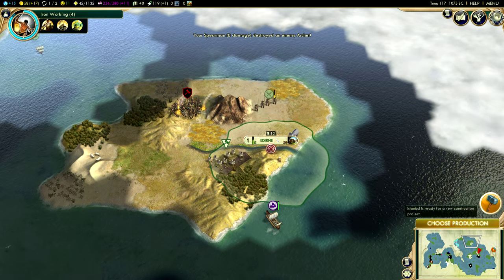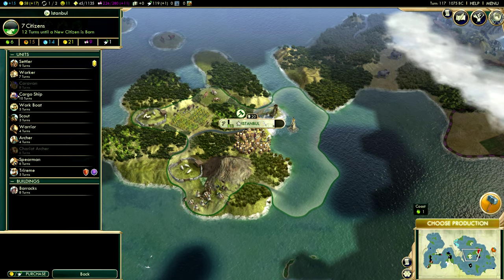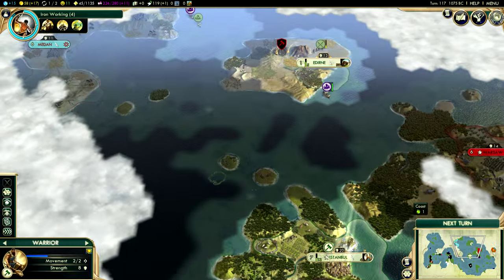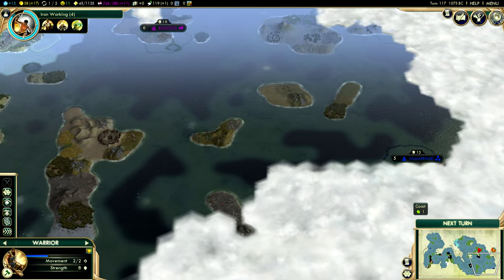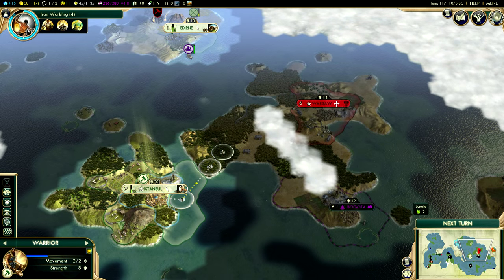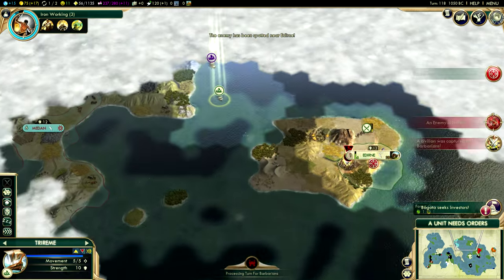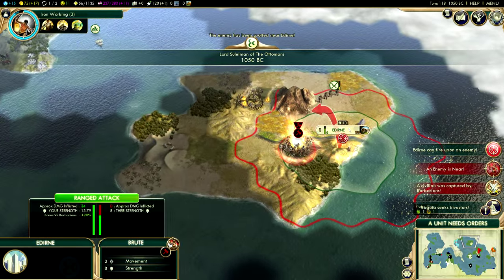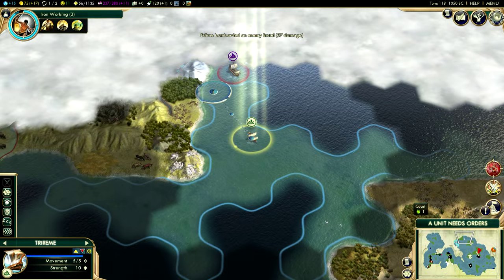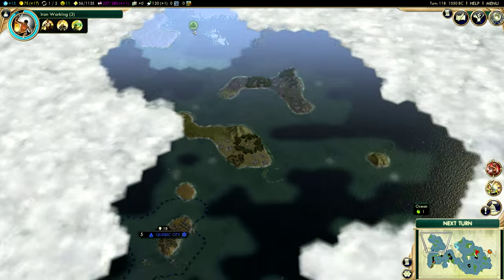Destroy that enemy archer. What should we work on now? We've got four more turns until our wonder will be able to be constructed, so let's opt for the archer — a pretty safe bet on the grand scheme of things. And perhaps we can go do some more searching on the other continent near Warsaw, kind of see what's over there in that particular territory. They opted to go straight for the worker. I'm a little bit salty about that, but it's not the end of the world — we can easily take back that worker.